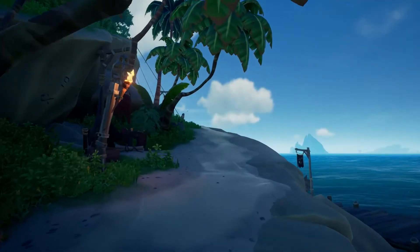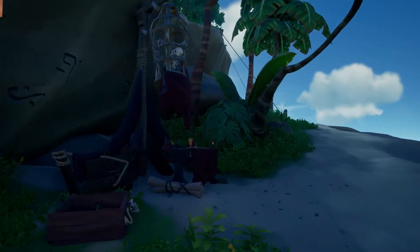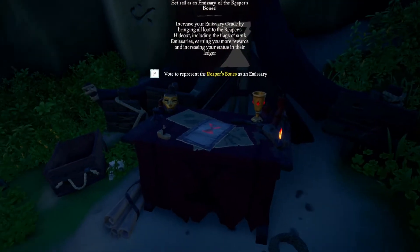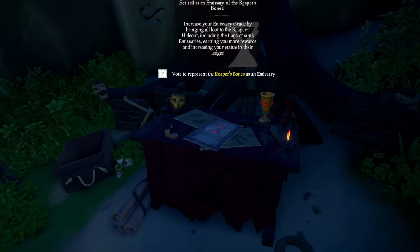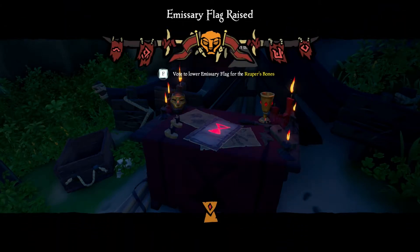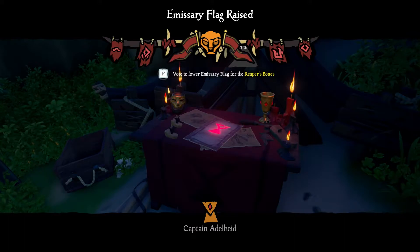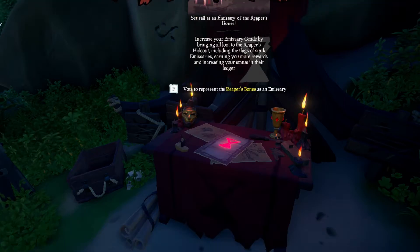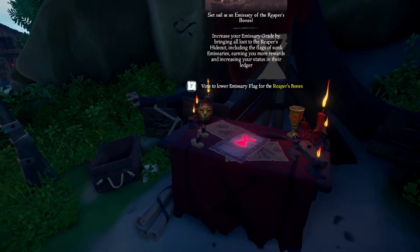Now we know this, what can we do to prevent it? We can start by checking the emissary table as soon as we log into the game. This will give us an idea of how many Reapers are playing on this server at one time. If I join and there's two on there, it's a bit risky. If there's none, then it's a good server to start on. If there's more than one or two Reapers on the table, just join another server — head out of the game, join a new one, and you should be okay.